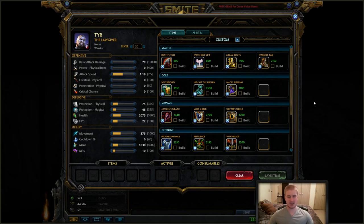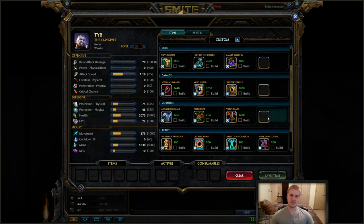Looking at our core items: Sovereignty is a core on any support, along with Hide of the Urchin for warrior supports. Mix and match those as you see fit — whether you want one before the other depends on if they have a lot of magical damage. You can avoid the Hide altogether if you wish, but it's a great item if you get it relatively early. Magi's Blessing you need to get on support eventually, generally third or fourth item, to help secure objectives.